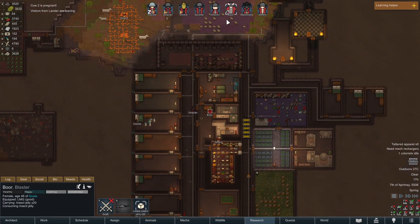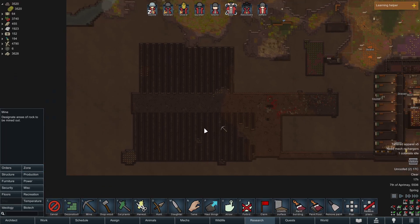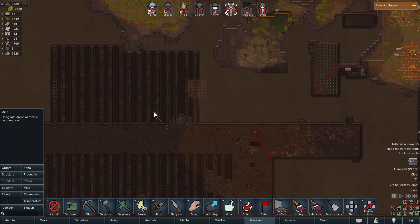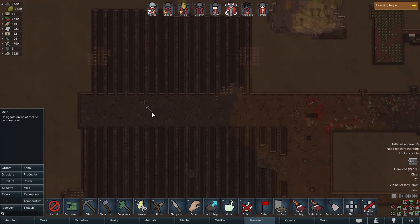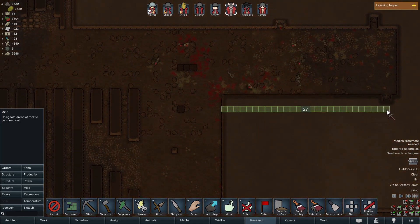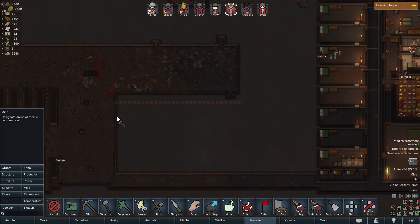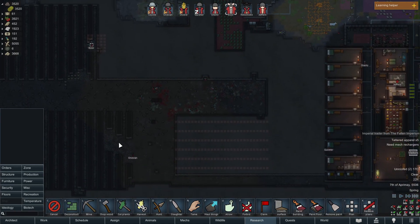Cow 2 is pregnant — that's good stuff, they will continue. My miner Boar here has finished mining all of the strips, so they have nothing to do. I need to make a new mining order. I do these strips — it's just like Minecraft. You can reveal every tile by mining every third tile, so this is the most efficient way of mining. We got all the steel out of here already. After they mine that steel out, they'll go over here and strip this. We will strip into here.